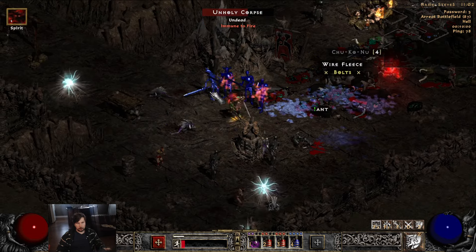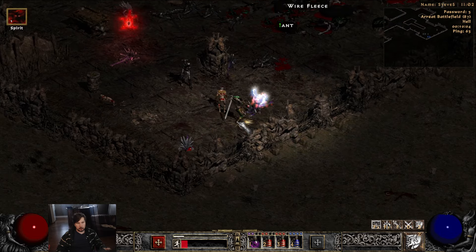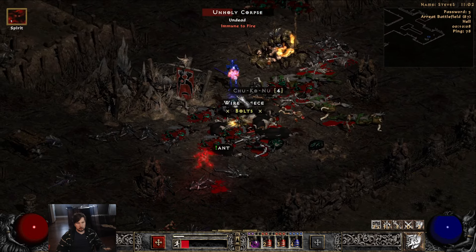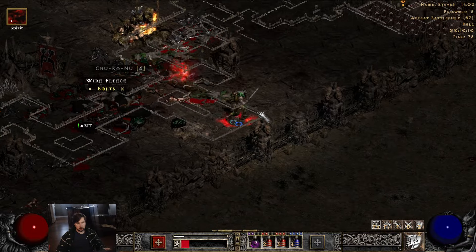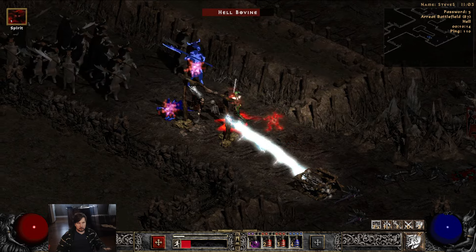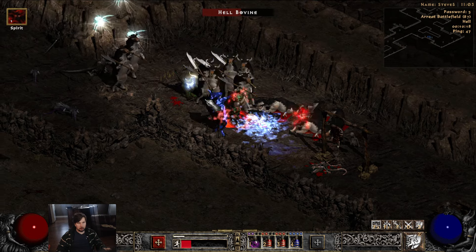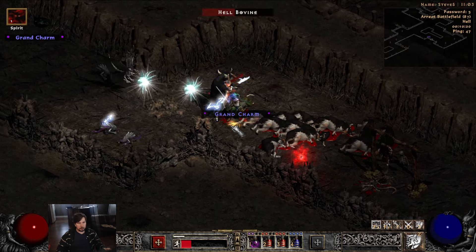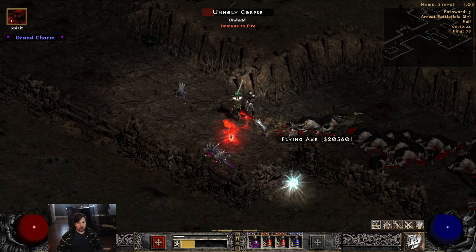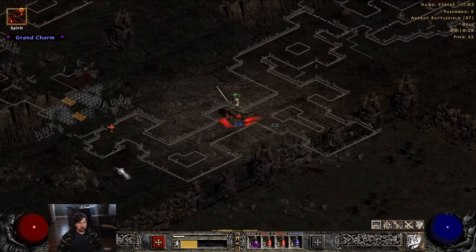It feels like I'm doing single-target damage most of the time, not splash. If I had a way to turn off melee splash and test it, I think that would give a better overview. It also seems like when I'm facing left the bug happens more often — it seems to lock me facing left more than right.